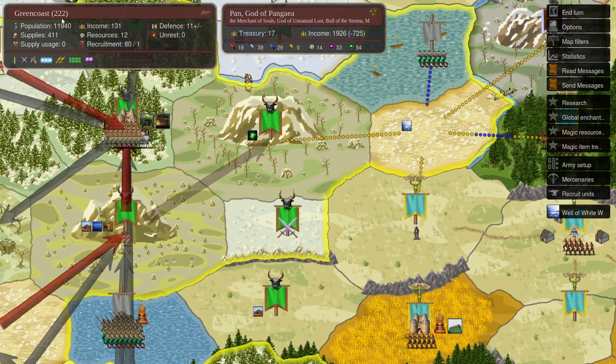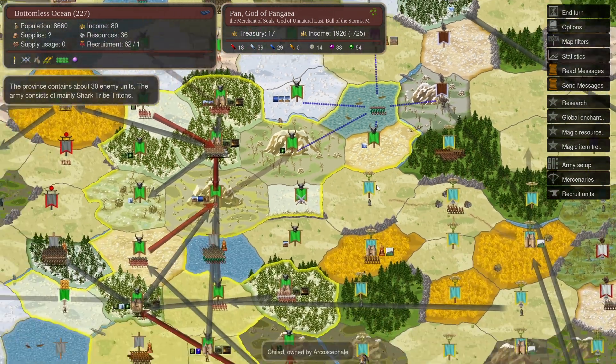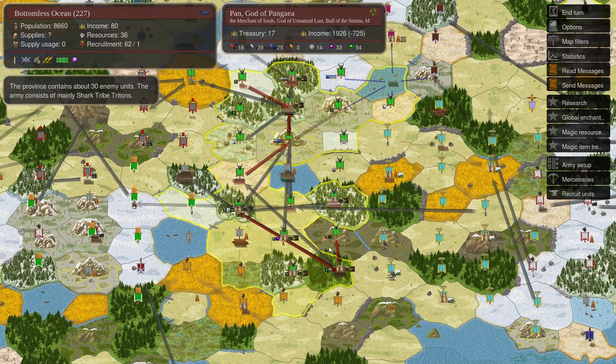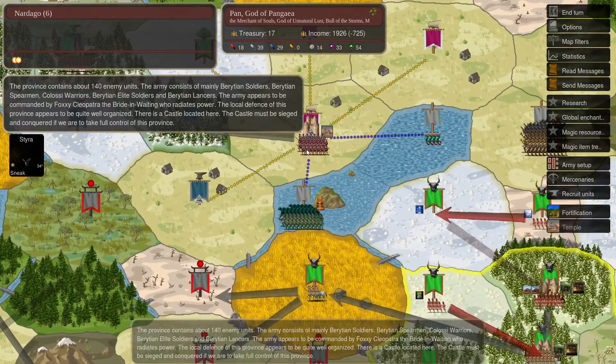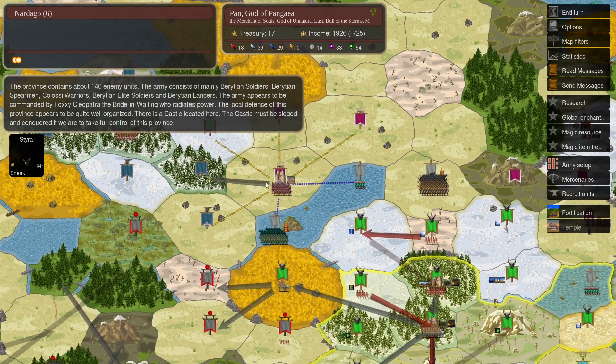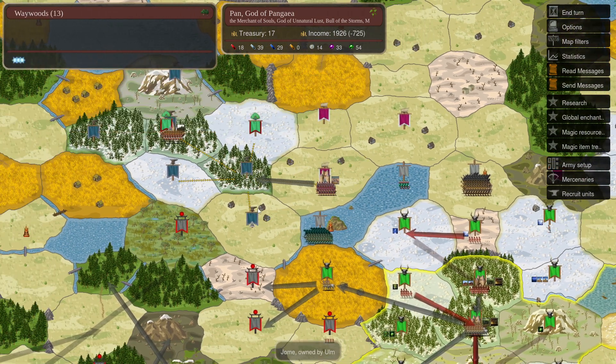Glad we grabbed 222 — that's a 131 income. We have a lot of movement going on. At this point in the game, Yomi has ended their NAP with us for some reason. I guess they see they won't be able to take any more land from Vanheim and have decided to come after us. We see a large force here from Barato.